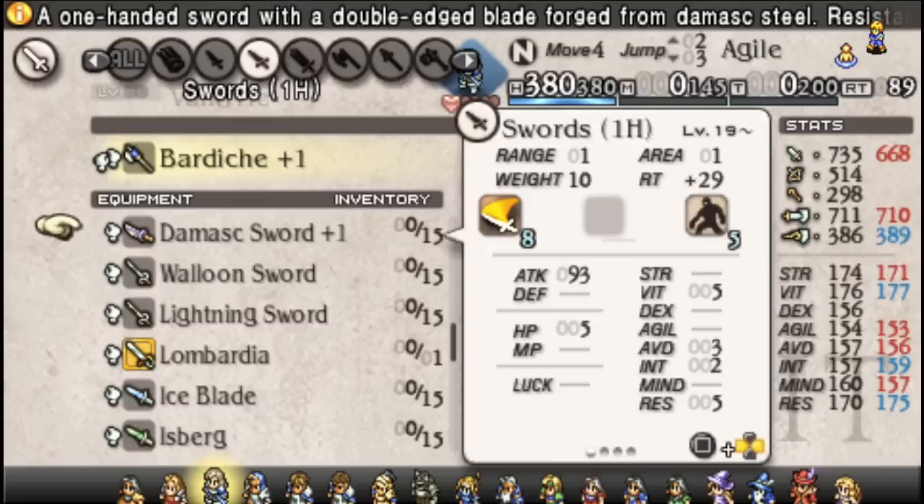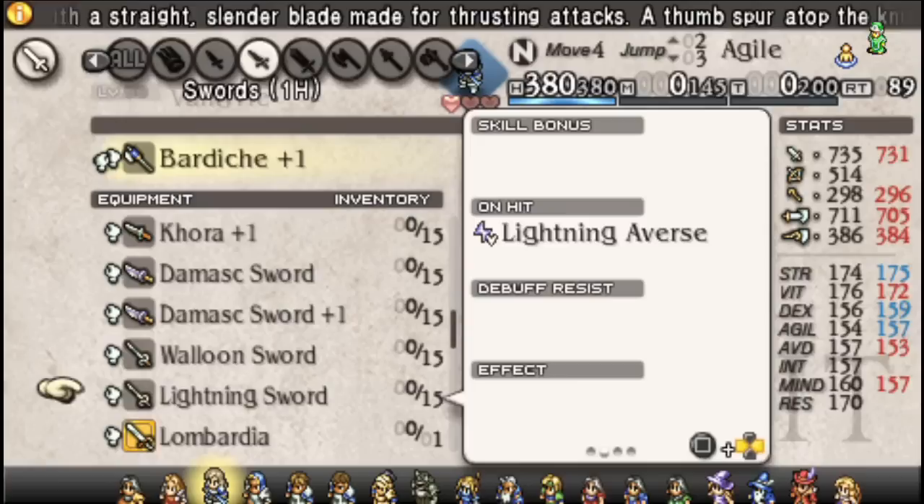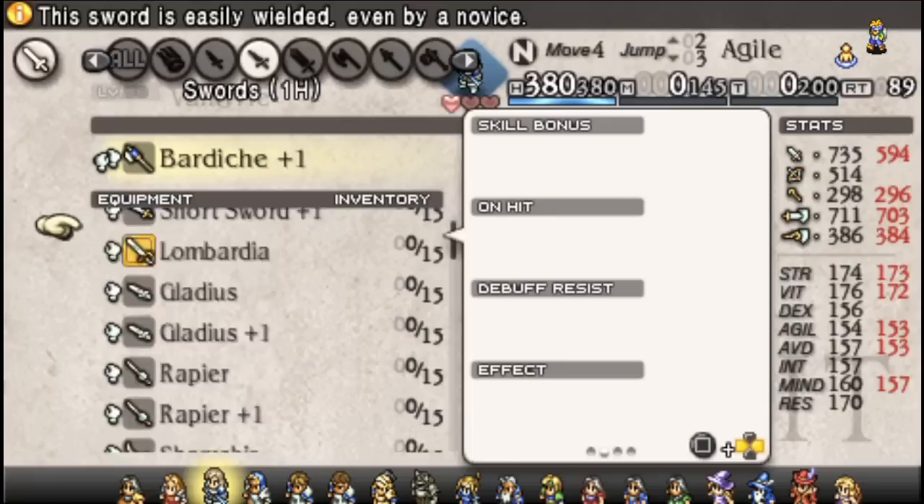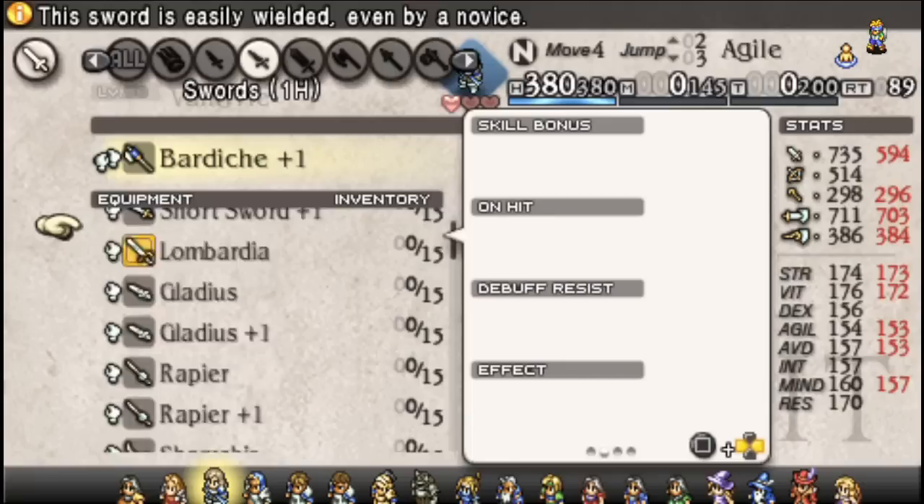What other cool stuff can you potentially do? Swords are going to be your first and best option when it comes to an elemental build. Every time you run into a skill-up opportunity, that's going to be your go-to thing for increasing your goodness with a particular element.